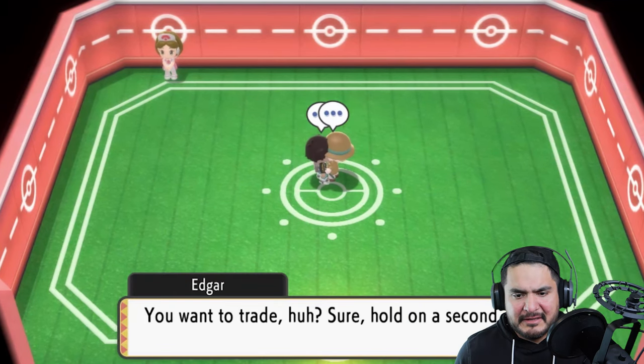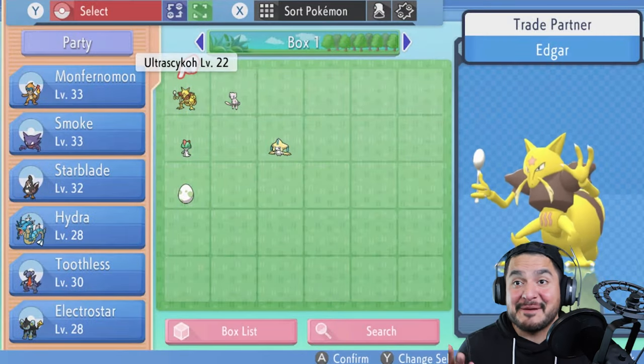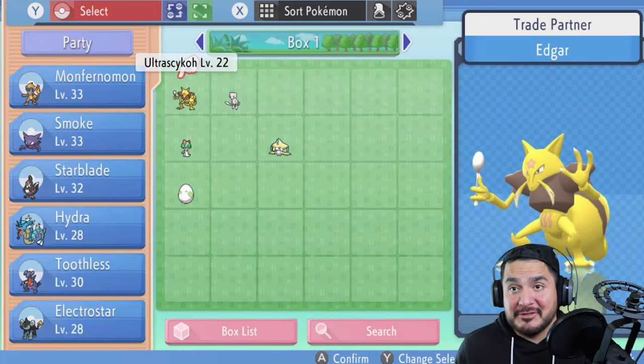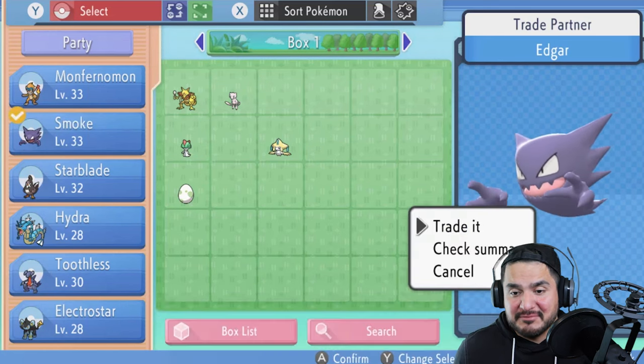There we go — we are trading! For those who don't know who Edgar is, that is my middle name, so leave me alone. What we're going to be doing right here is making some simple trades. First, we're going to be trading Smoke.